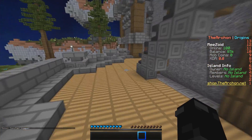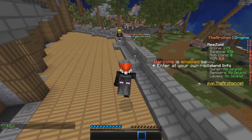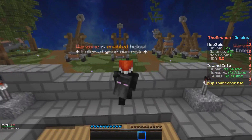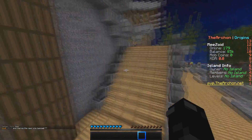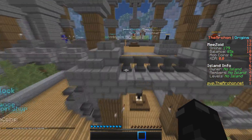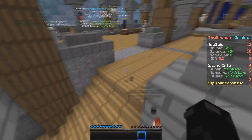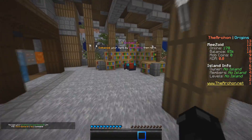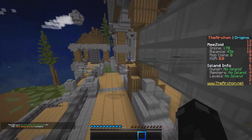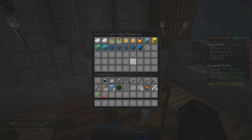For PvP on the server — it is a Skyblock server but there is PvP. This is the warzone PvP — you can jump down here and PvP is enabled. There's also Koth: every three hours there is a king of the hill in the PvP area. The goal is to capture the hill for a certain amount of time — just like HCF — and you receive the Koth key, which gives some really good rewards.